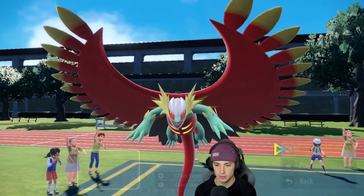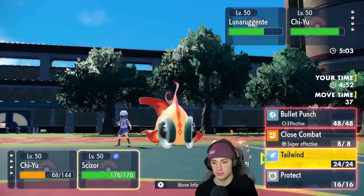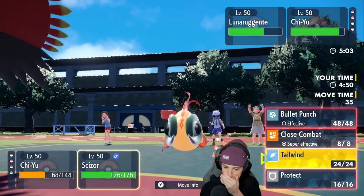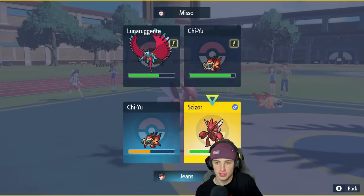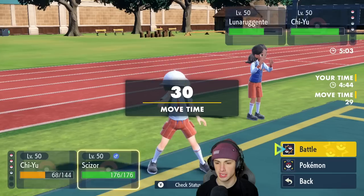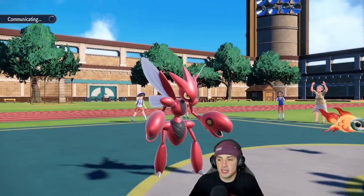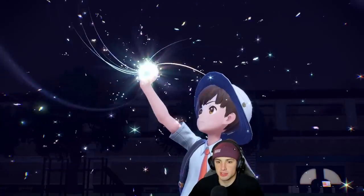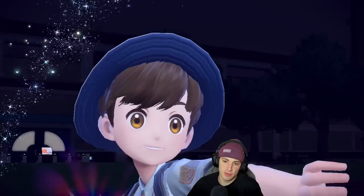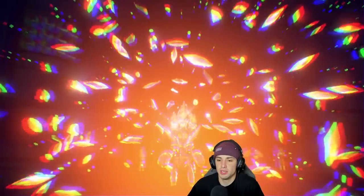I can protect first, and then Terastallize and go into a Tailwind. The real question is how many turns are left in their Tailwind — they got two. So we've got to set up a Tailwind here. I'm going to Terastallize and set up a Tailwind. I need a nice lovely Tailwind because my Fluttermane can legit win this match. If we get Tailwind up, my Fluttermane wins this match pretty much — which would be beautiful.